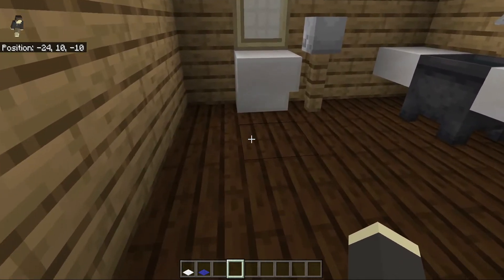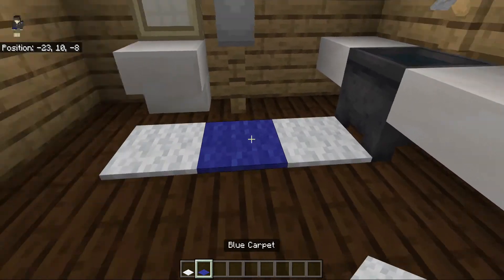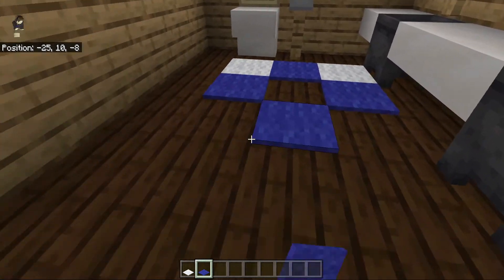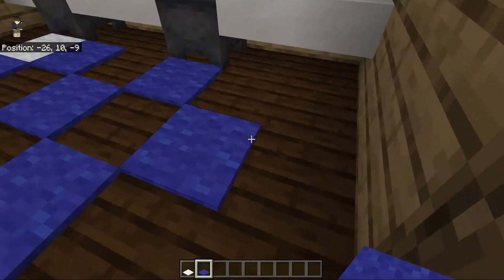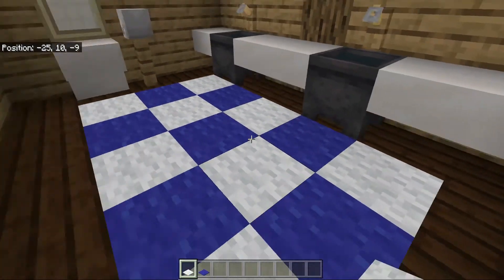No bathroom is complete without its signature checkered blue and white carpet floor, so we're just going to do that as the carpet here in the bathroom.